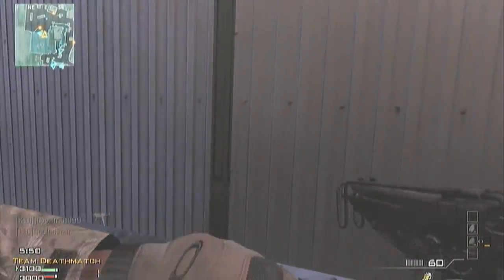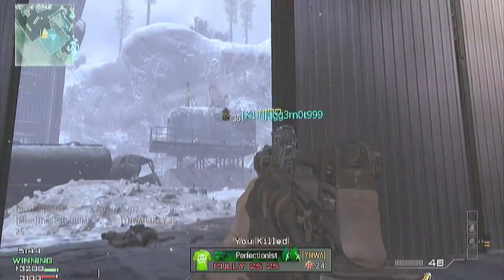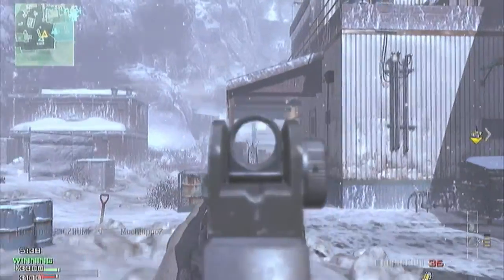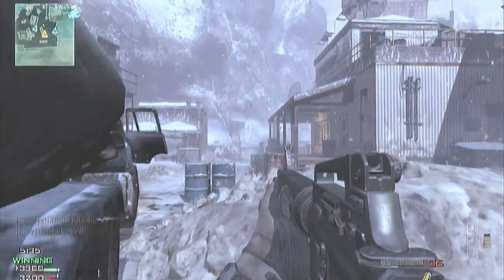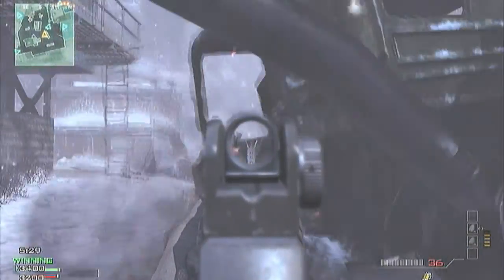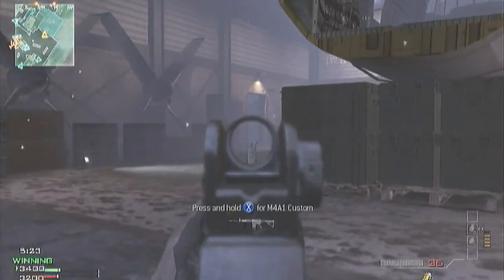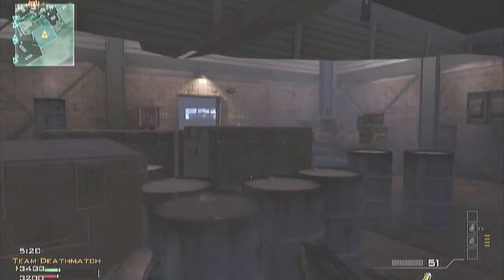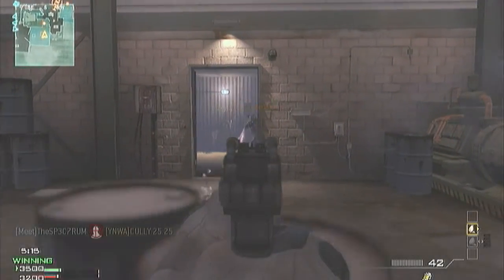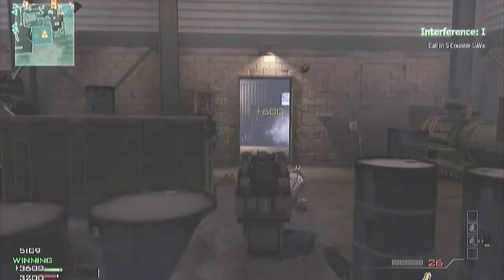I've actually tested all of the Akimbo SMGs — their draw time, their recoil and such. The Scorpions have a decent draw time and very low recoil, so I think they could have a chance of being the replacement for the FMG9s. This spot here is very powerful. I was using my Scorpion because the M16 does not work at close range. And I did just beat FMG9 spraying with a Scorpion, so I'm thinking these might be better close range weapons.